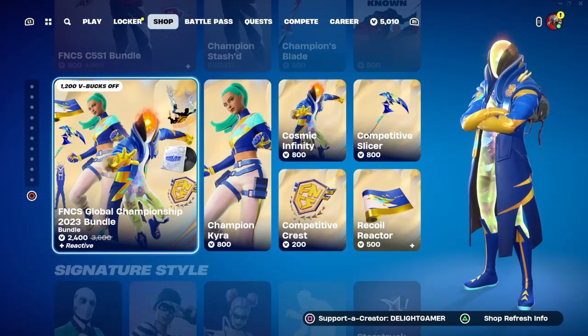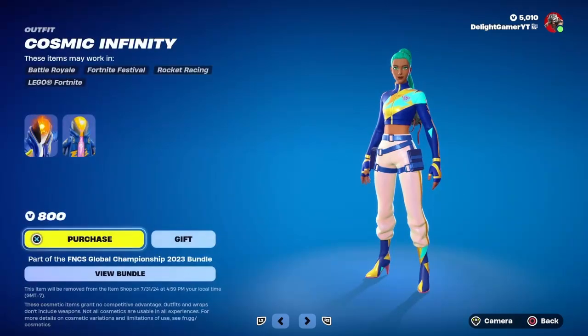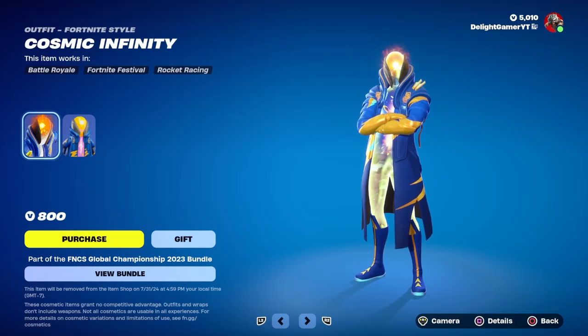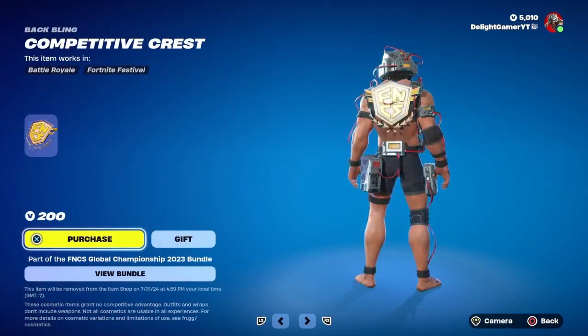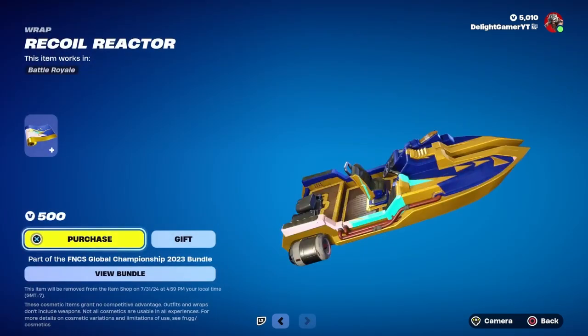You also have the FNCS Global Championship 2023 bundle for 2400 bucks. The Champion Kairo Akira skin is 800 bucks and Cosmic Infinity is 800 bucks as well. You have the Competitive Crest pack for 200 bucks, the Competitive Slicer pickaxe totaling 800 bucks, and the Recoil Reactor wrap for 500 bucks.